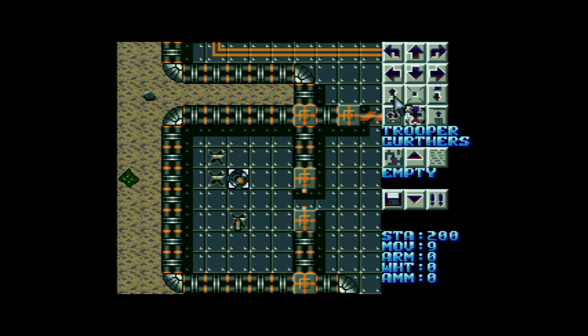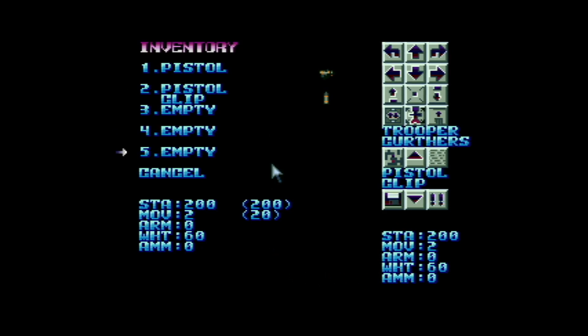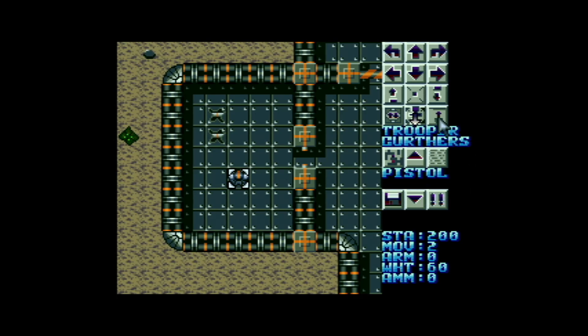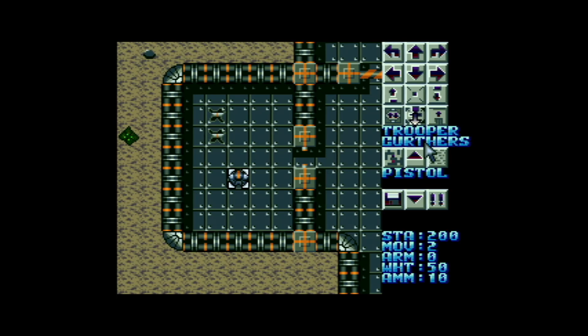I'm going to use the pick up and then rotate him round and then move him and then pick up. That worked — I had enough points to do all that. If I look in his inventory now, I have a pistol and a pistol clip. And if I select the pistol and I select the load icon — there you go, that is now loaded. We have ammo of 10. The pistol clip is gone and we now have a pistol with 10 rounds. Weight has gone up, so that is encumbering him slightly, which reduces his ability to move.